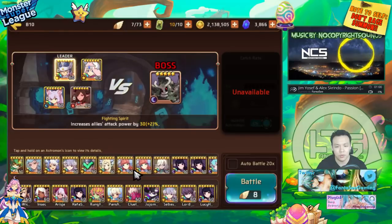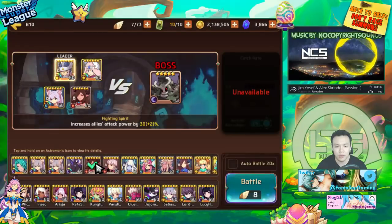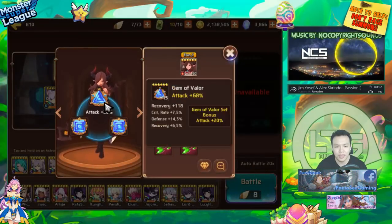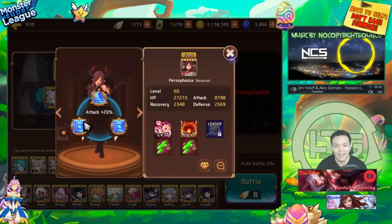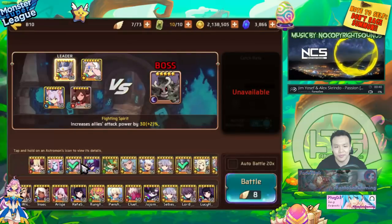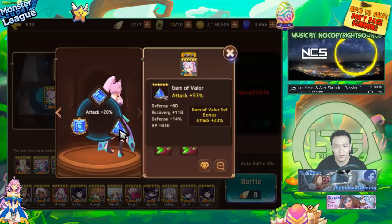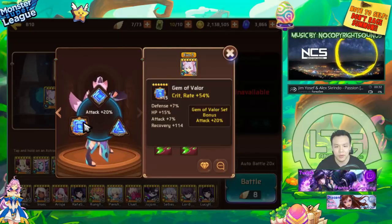The interesting thing about this new sapper strategy for Golem B10 is you actually want to use sappers, but you don't want to build them the traditional tanky way. You want to build your sappers full damage — full glass cannon. I have this Fire Persephone on Attack triple Valor triple Attack, so she has very high attack. This Water Miho is built similarly — Valor triple Attack, or actually Crit Rate double Attack.